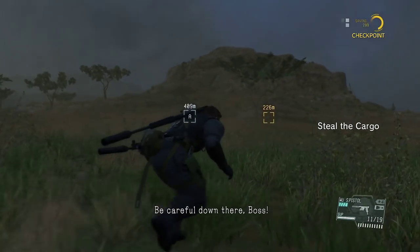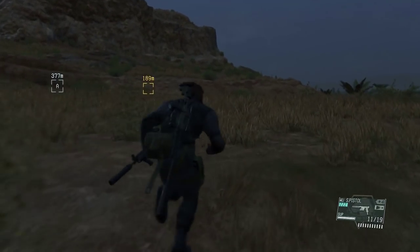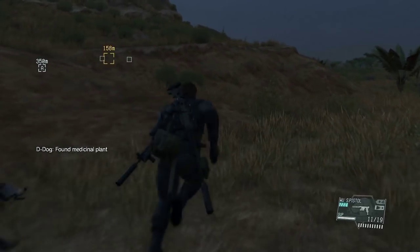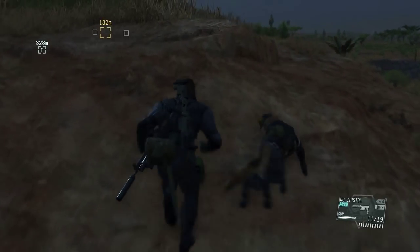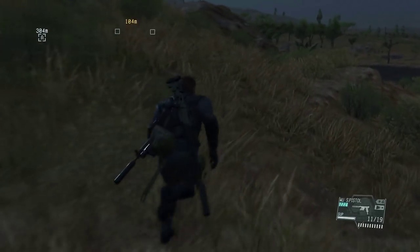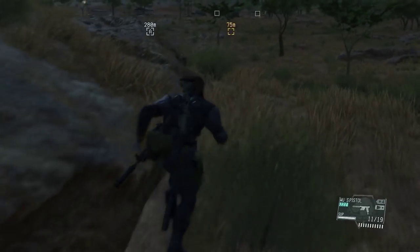All right, my friends, welcome back to my walkthrough for Metal Gear Solid V. This episode is called Traitor's Caravan. We have quite a few objectives to complete, even though it's not a very hard mission. But it can be troublesome if you're trying to achieve perfect stealth and no kills — that can make this mission a little bit more complicated.